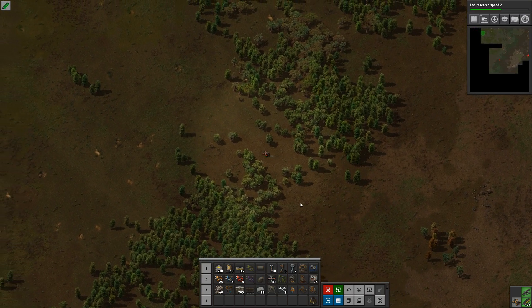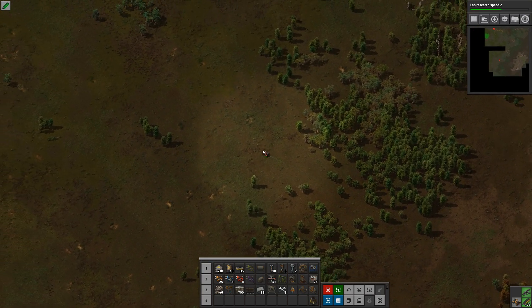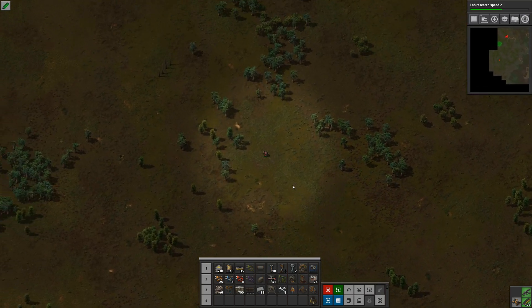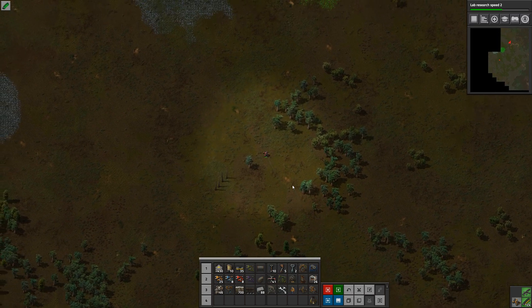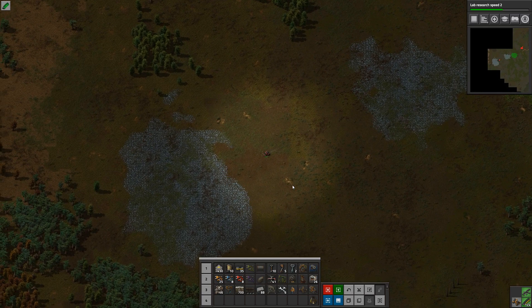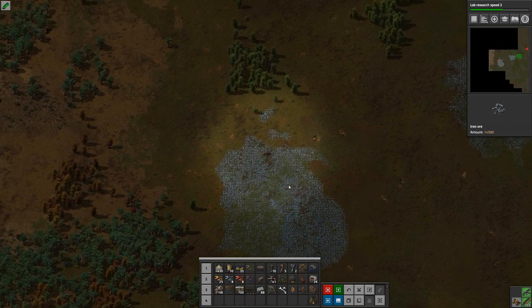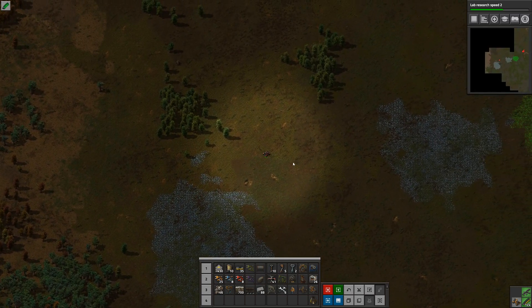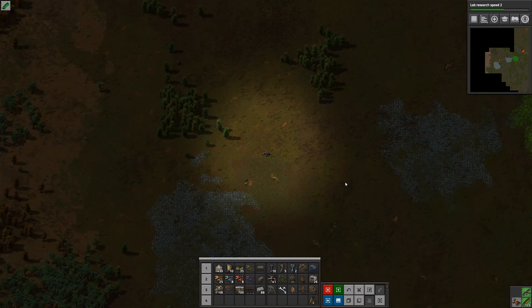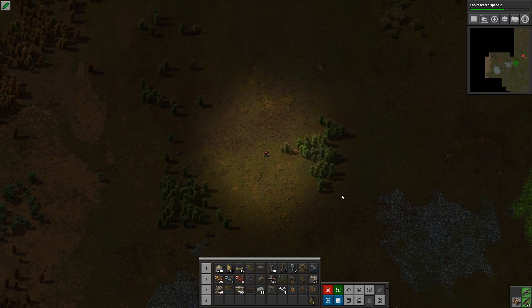As you could see, I ran into a tree and took a bit of damage - not a lot but some. That's uranium over there. There's a bunch of iron - let's check how much. The first patch is 6.7 million, the second one is 14 million, and uranium is almost 10 million. That's a lot.